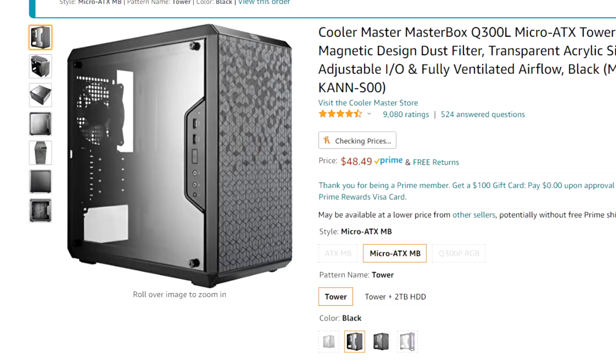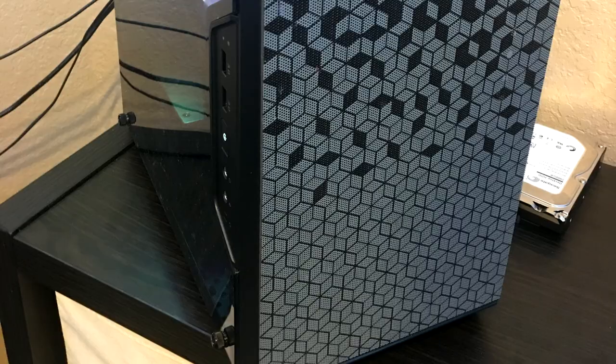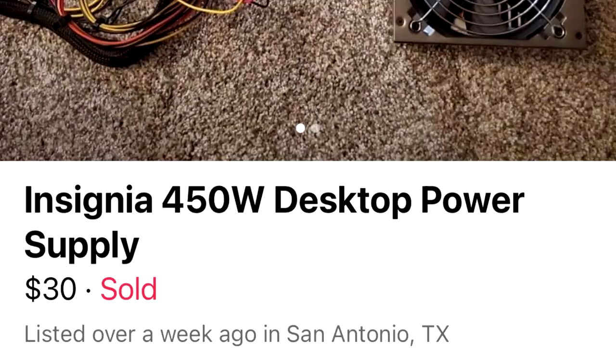For the case, we got a Cooler Master Q300L, which I know is not the best case in the world because the airflow is kind of garbage, but it's a cheap case and it looks pretty cool. For the PSU, we paid about $30. For the SSD, technically that's $22, but I ripped one out of my actual system. The hard drive was free to me, but you guys could get something equivalent for like 10 bucks. Windows was already on this motherboard, so we didn't have to pay for that. So that makes our final price $196.